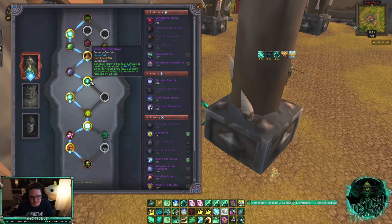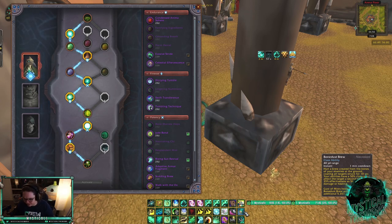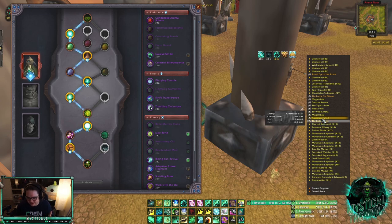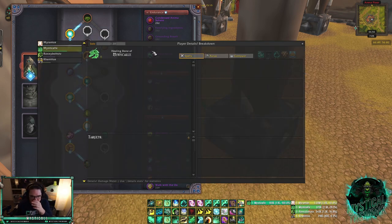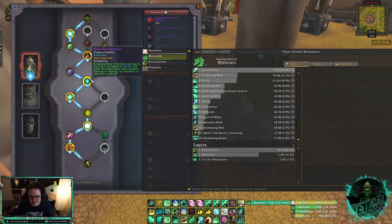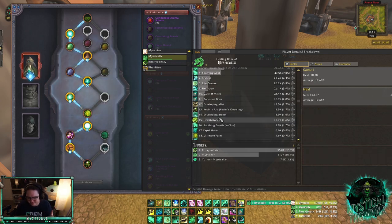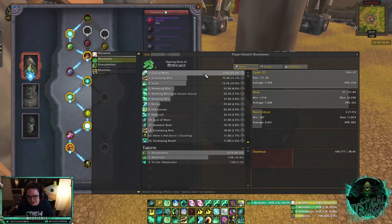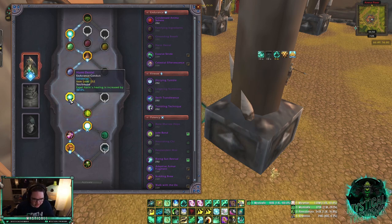Bone Marrow Hops increases Bone Dust Brew's bonus proc from 35% to 80% effectiveness — a massive upgrade. Looking at a recent game, you can see Mastery healing does nearly double both of my next highest sources combined — that's why Mastery is so important. For the next conduit slot, choose between a Finesse conduit or an Endurance conduit. I lean Endurance since I play defensively; I run Expel Harm. If you prefer Finesse, Lingering Numbness and Dizzying Tumble are both good options.